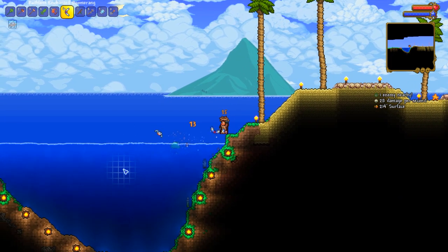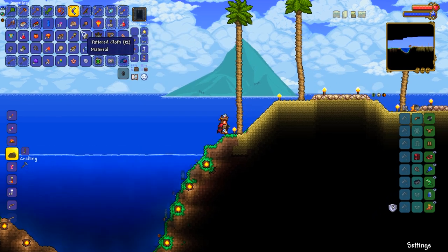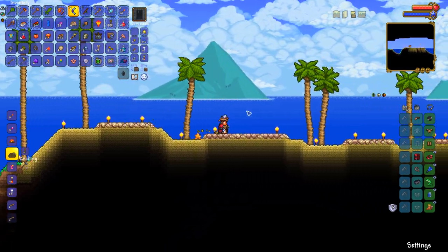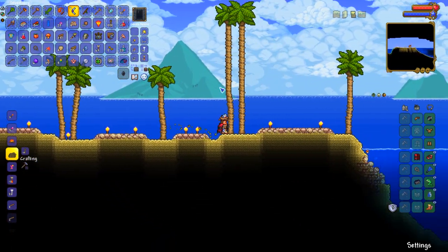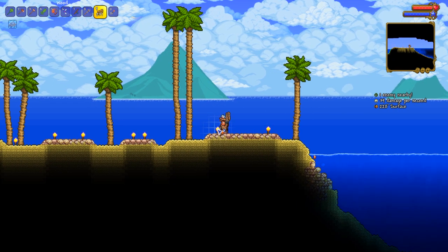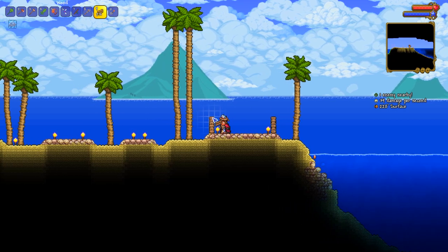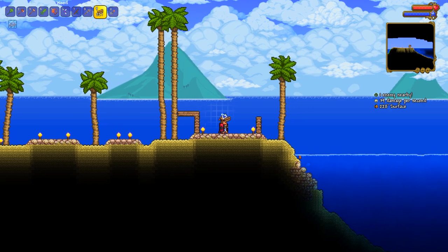We need to get our skates on because our inventory is just totally jacked up — there is just way too much crud right here and I need to do something about it. I want to make sure I don't accidentally use the magic mirror, otherwise I won't be a happy boy.